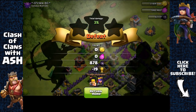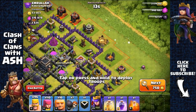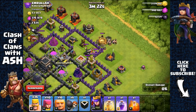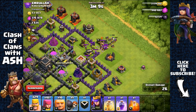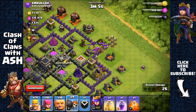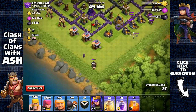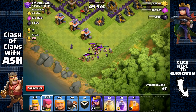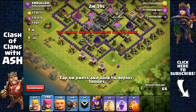2,600 Dark Elixir. Clan castle over there — sending barbarians and a wall breaker. There are troops inside — pulling them all out. There's a king over there, so using more wall breakers to pull them out. That looks like all of them. Moving them down south, removing the builder hut to create space. There are skeleton traps as well, and using barbarians instead of wasting poison. Removing the army camp and spreading out giants, barbarians, and archers.